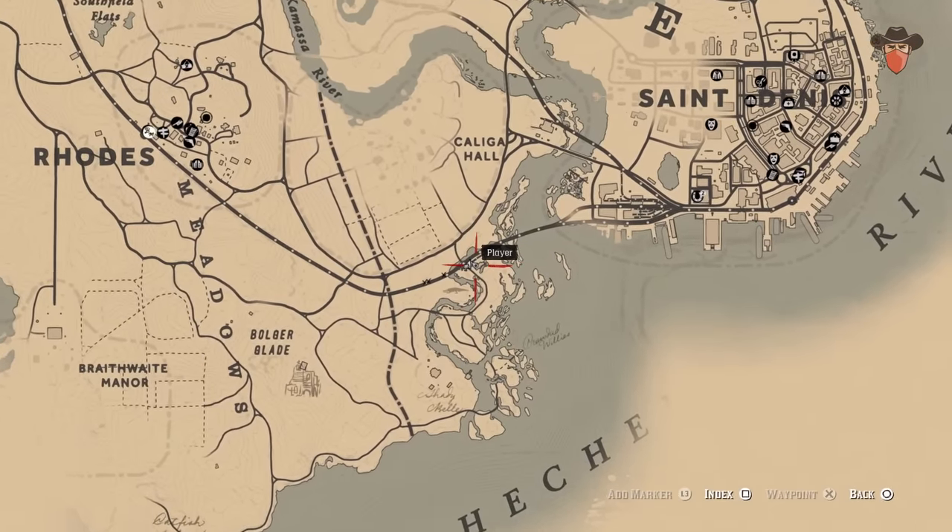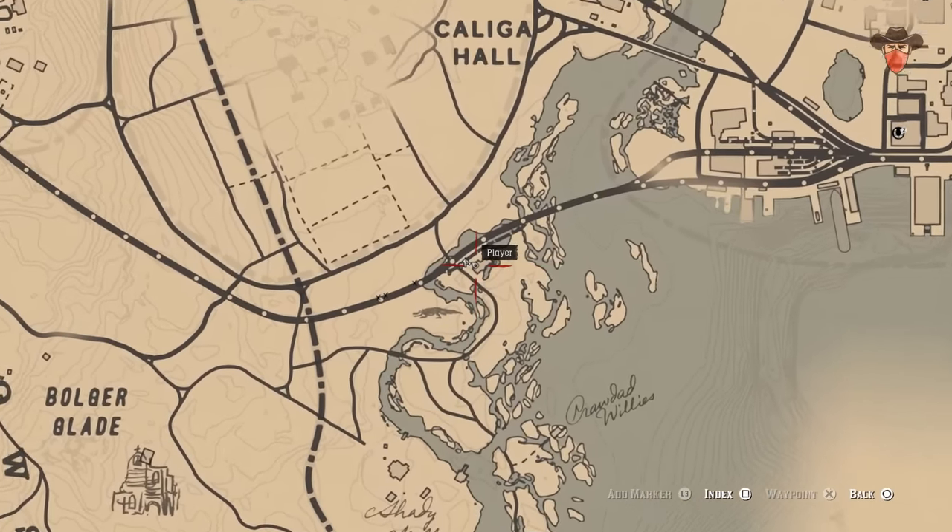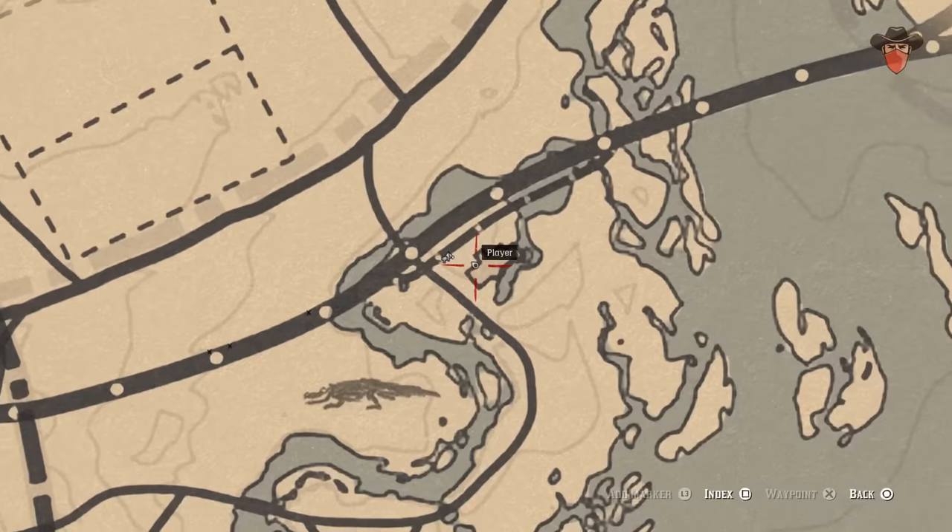This next one is west of St. Denis in an abandoned factory. Jump up to the second floor where you'll find the concoction sitting on the window ledge.